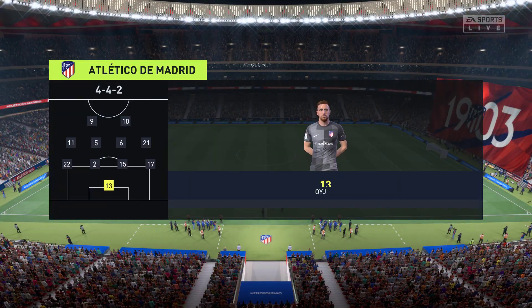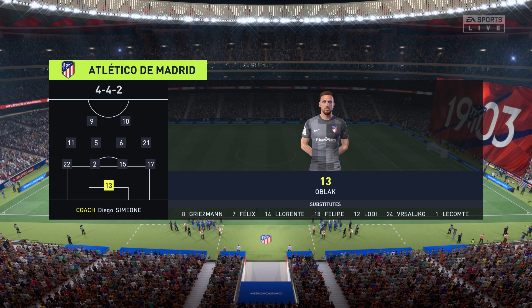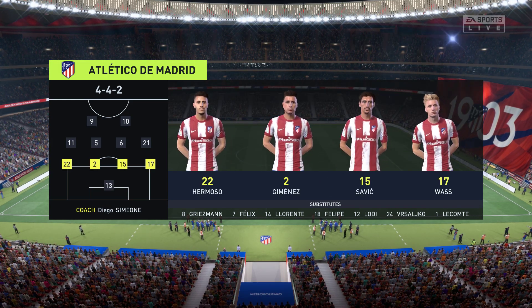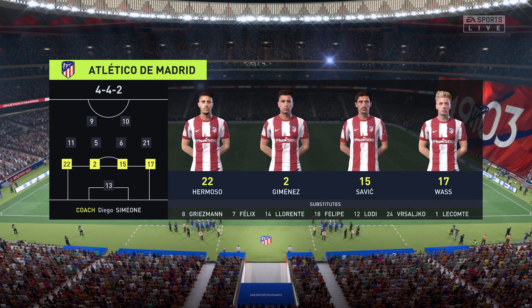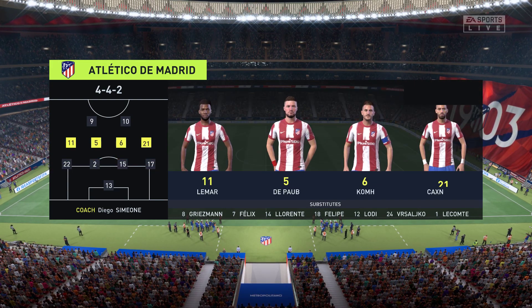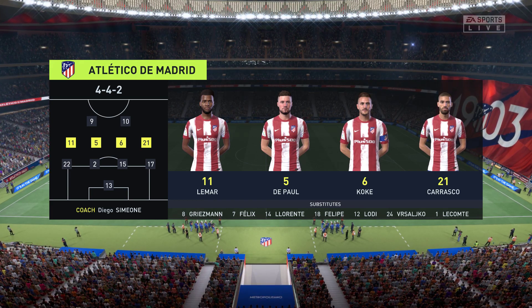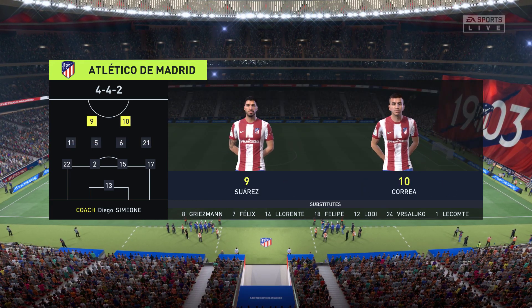Here are the starters for Atletico: Yano Black is the preferred keeper. Jose Maria Jimenez plays with Stefan Savic in central defense. Rodrigo, Javier de Paul starts alongside Koke in central midfield. And so to the forwards — Luis Suarez starts alongside Angel Correa.